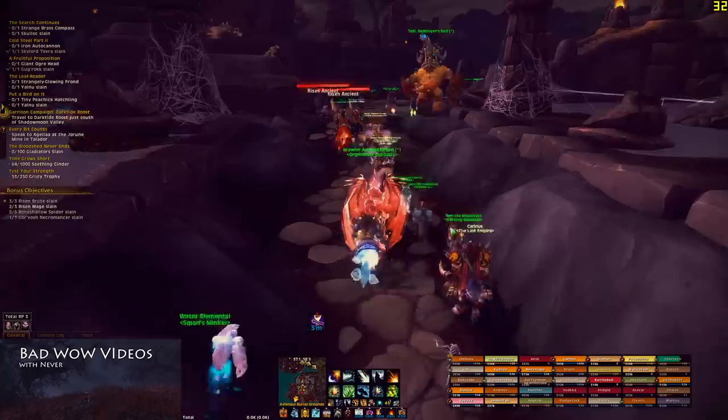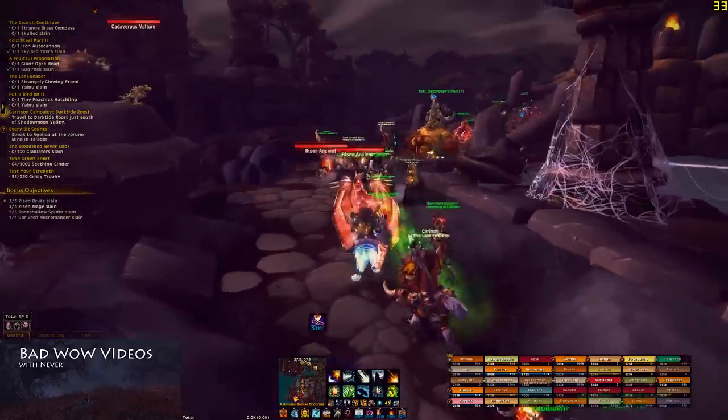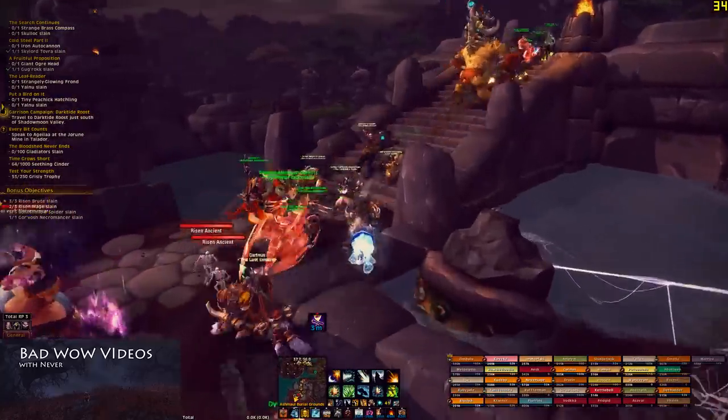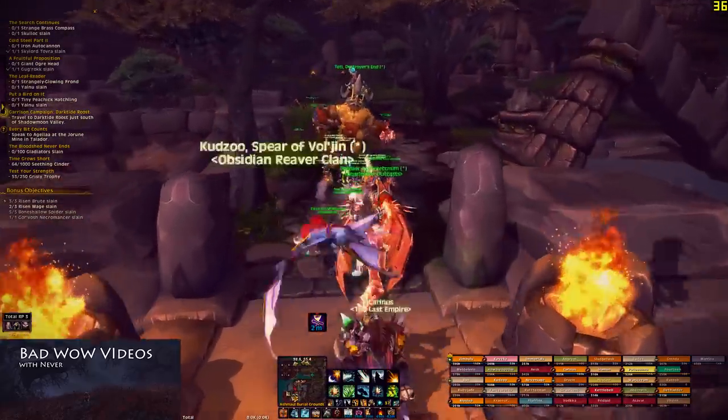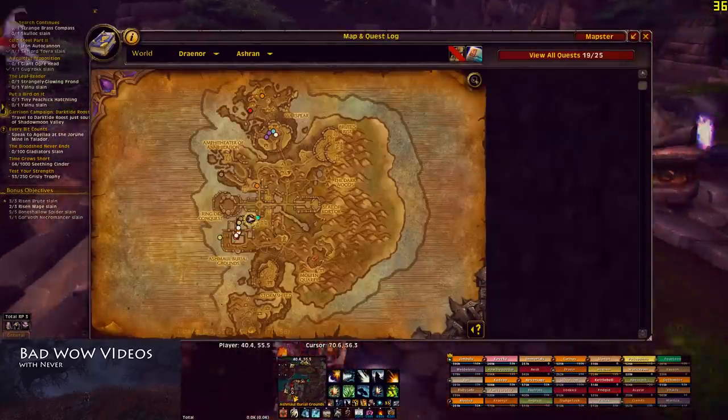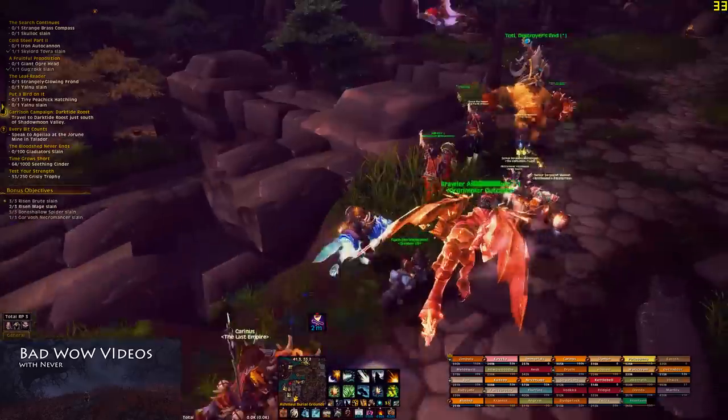We'll probably head up to Ring of Conquest and see if there are any rares spawned there. Rares are good because they give you class books — they have a chance to drop quite a few different things.